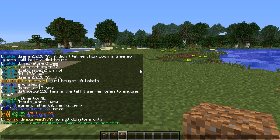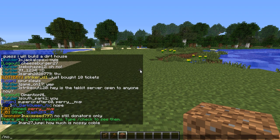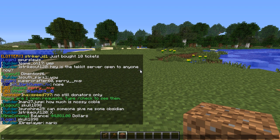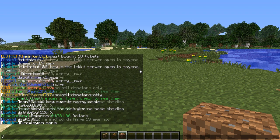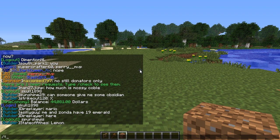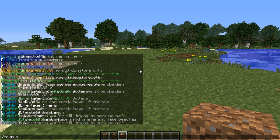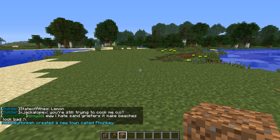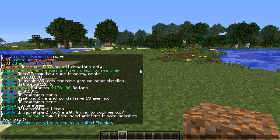To create a new town, first of all it costs $10,000. You can check your money by doing /money - you can see I've got $44,000 right now. When you create a town you can delete the town, but you will lose your money, so bear that in mind. To create a new town it's simply /town new and then the name of your town. I'm going to call it Funky. And it will say 'Funky Monkey created a new town called Funky.'